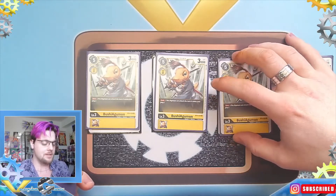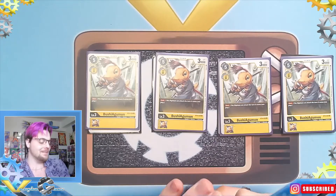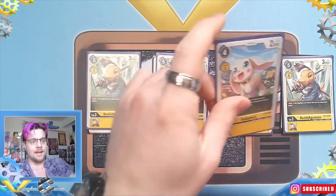For the rookies, we have four Bushi Agumon — definitely an amazing card. Honestly, I kind of wish there were more yellow rookies with Rush; that would have been perfect.